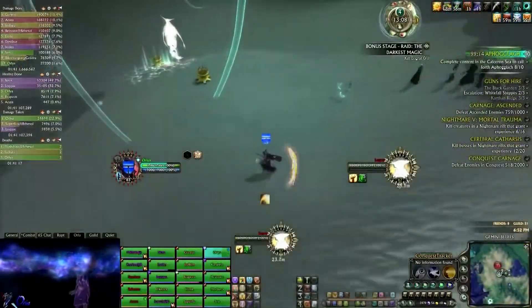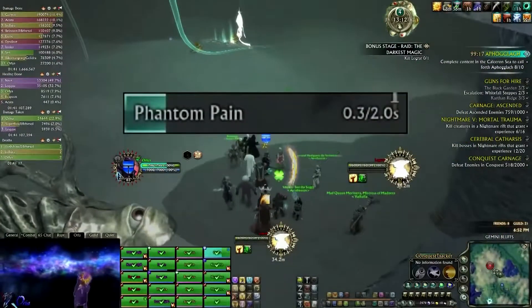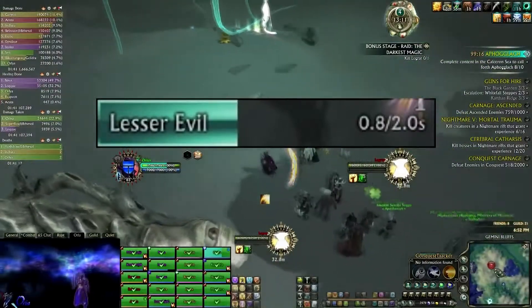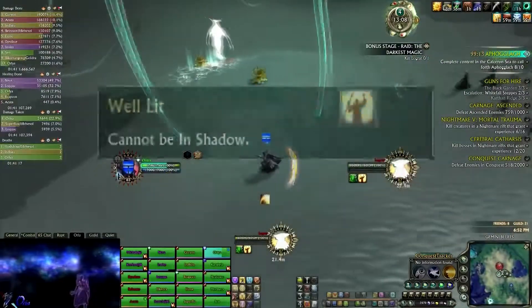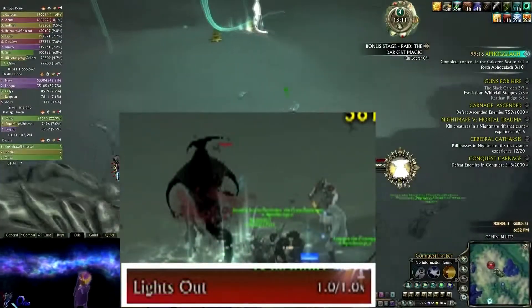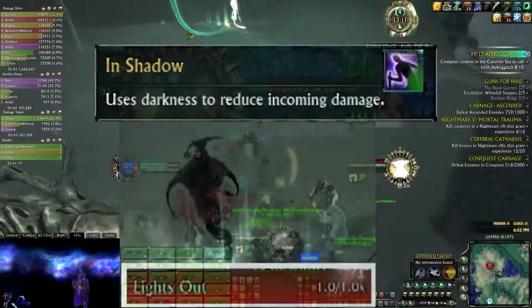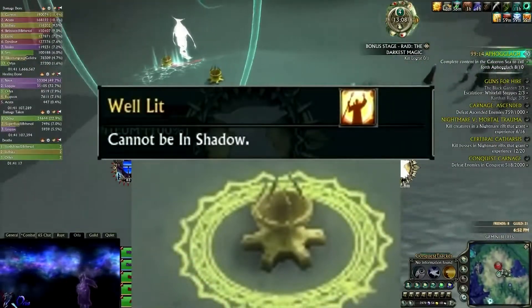Stage 4: in this stage you will need to be ready to interrupt. The boss has two casts that can be interrupted, but you only want to interrupt one of them called 'Phantom Pain' — if you fail to interrupt this one, your raid will be one shot. The other cast is called 'Lesser Evil' — do not interrupt that, as interrupting it will give him a stack of 'Greater Evil' increasing his damage. The boss starts with a buff called 'Well Lit' and will be white. At some point he will cast 'Lights Out' and turn black. When he is black he gains a buff called 'In Shadow' reducing damage taken, so pull him close to one of the unlit braziers and DPS it down — once it dies it will buff the boss with 'Well Lit,' turning him white again.